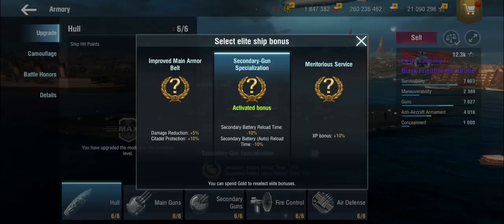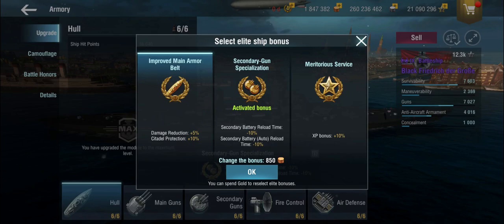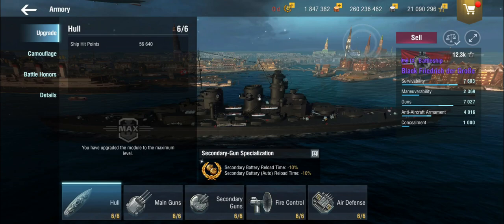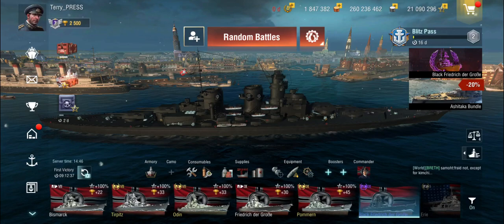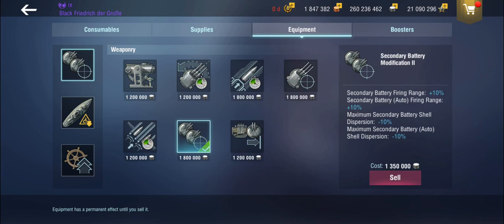If she gets into a Tier 8 or Tier 9 game, then she is an absolute monster of a ship. I have Spectre for secondaries, so I'm getting the secondary reload. You can go with the improved main belt — it does make a little bit of a difference, but it's not huge. If you come under concentrated long-range fire from things like Yamatos or Vermonts, it's not going to make a massive difference. So having the improved secondaries just gives you more fun in games where you are top tier.